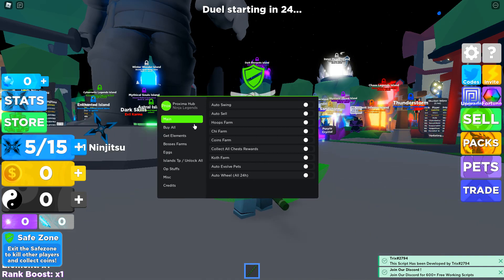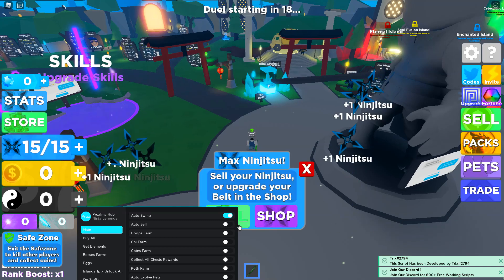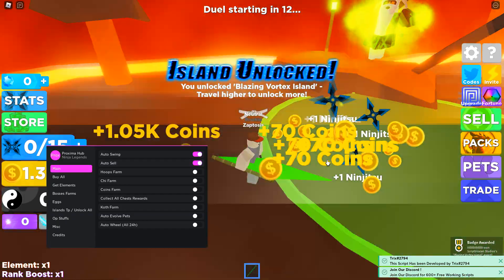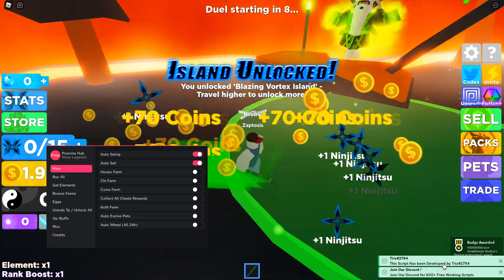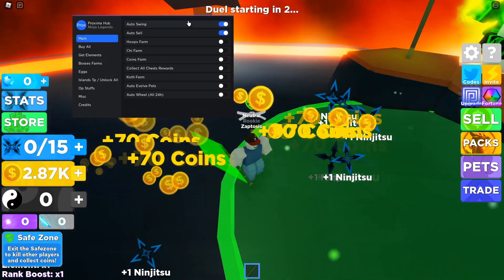You can see I got this right here and it comes with a few things. Auto swing — you know what that is — it's automatically going to get you ninjutsu. And you can auto sell it here, and you can see it's going quite fast. Here's the credits right there, and you can join their Discord. I think that gives a copy link, but this is going to automatically get you going.